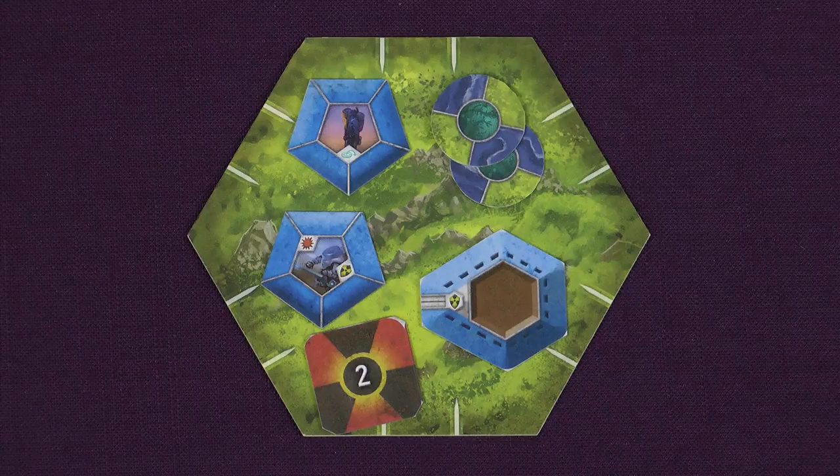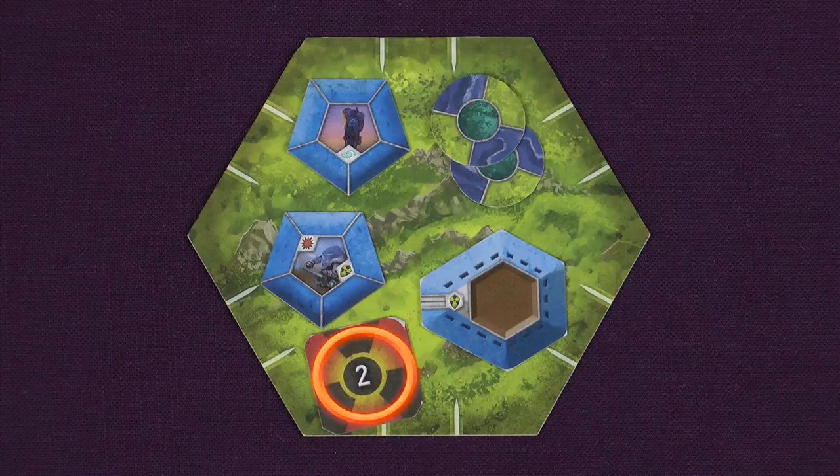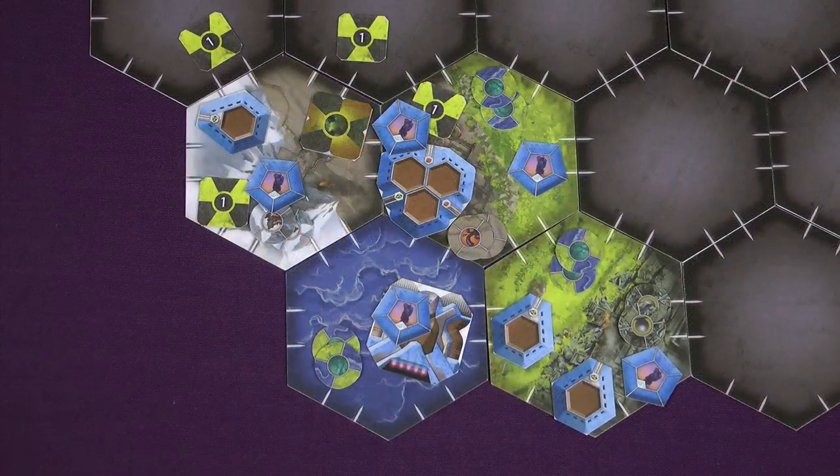A quick note about radiation, because it's something you need to be aware of during the game. If at the end of any of your turns there is radiation in one of your spaces, then all of your survivors there will die unless they have protection. Equipped survivors — which are flipped over survivor counters — show the radiation icon, and you also see this icon on buildings. This is protection, and it applies to the whole space. So as long as there is at least one of these icons in a space with 1 radiation, all survivors there are protected. This space has 2 radiation, but there are 2 radiation shield icons, so the regular survivors are safe.